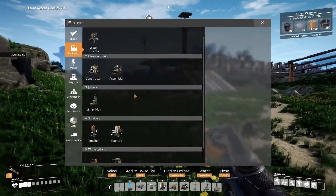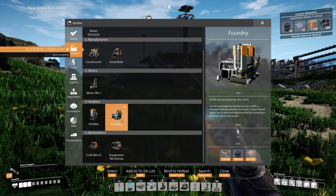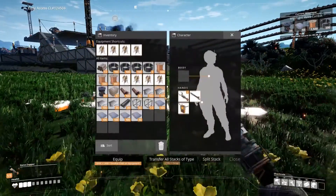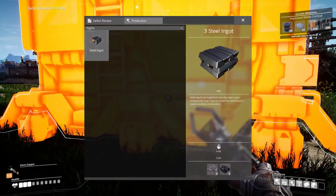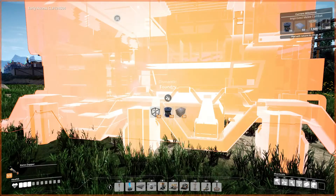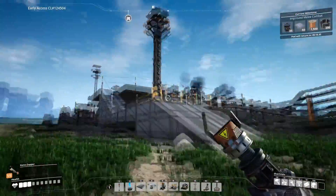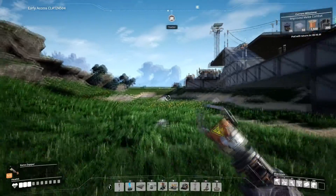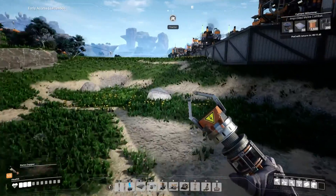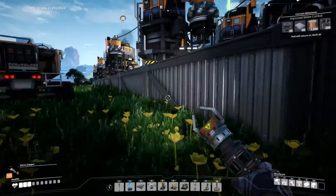We'll have to set up a foundry and figure out how to use that - it's got two inputs and one output. Steel is coal and iron at 45 a minute. We're not ready for that yet; our coal is entirely for our power generation at this moment. We're going to have to find another coal node in order to get steel working.